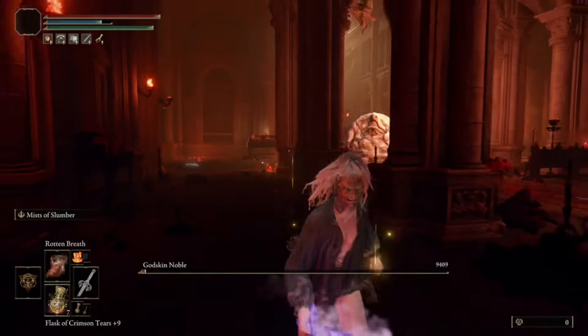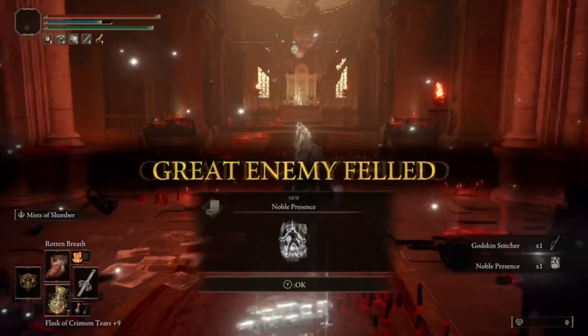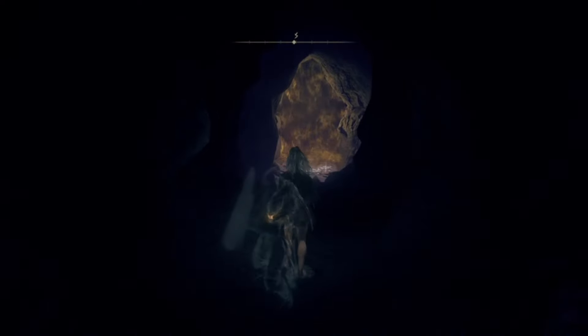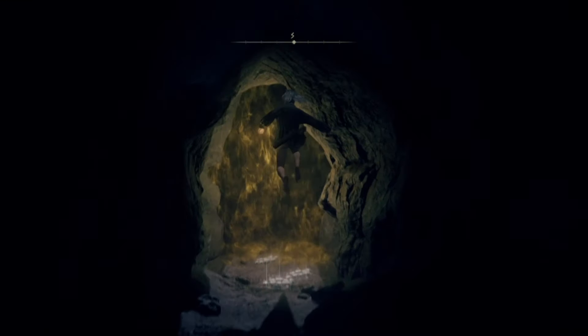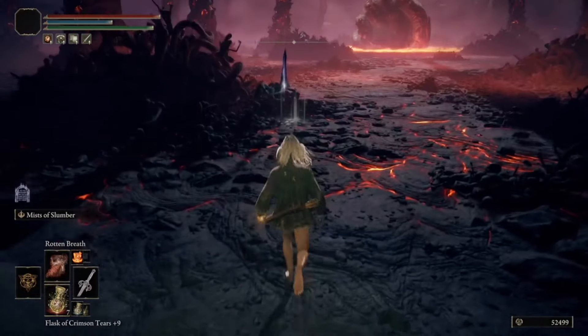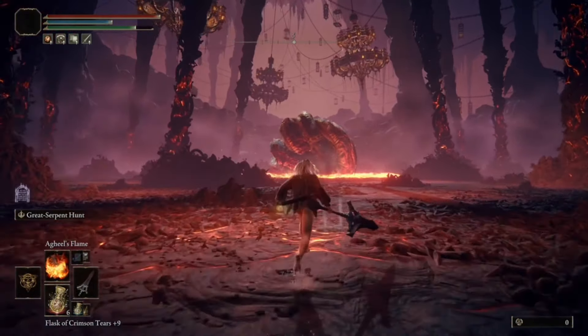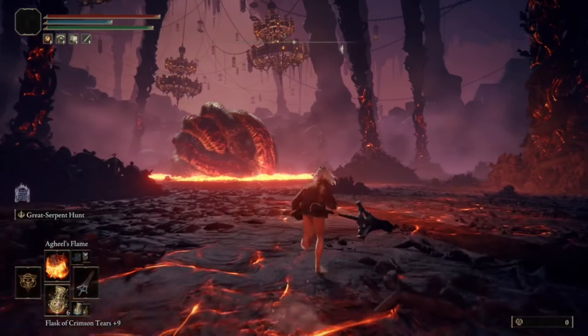Next, make your way to Rykard. If you do Tanith's quest in Volcano Manor you don't need to defeat Godskin Noble anyway. Make sure Agil's Flame is equipped, walk into Rykard's arena, grab the Serpent Hunter to your left, and equip it. From here, don't fight him — just run up to him and get his attention.